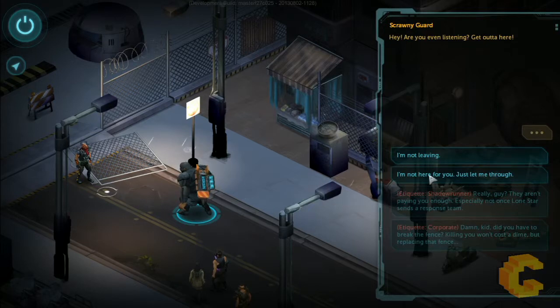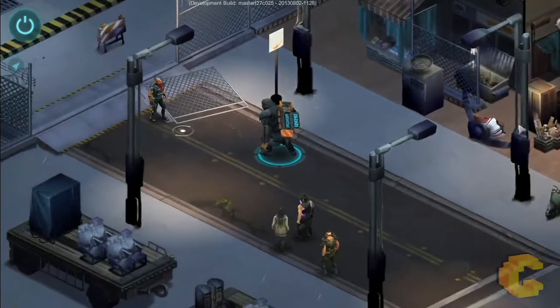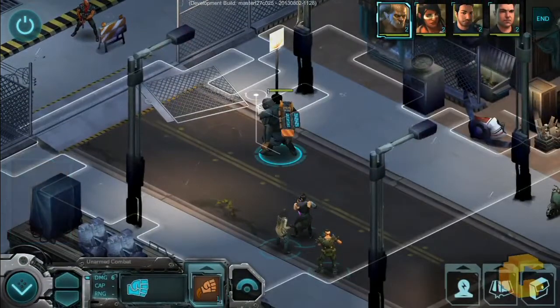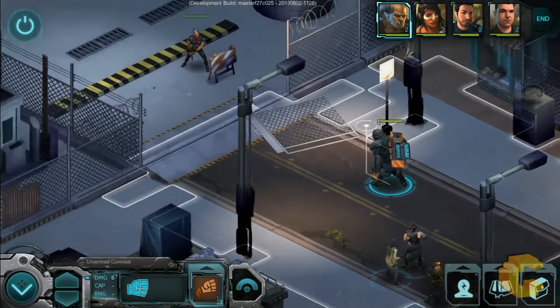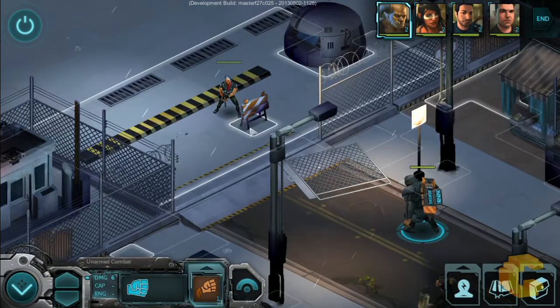I'm going to go with 'just let me through.' I'll leave the dialogue on screen for a bit so you can read the storyline, and then I'll move on. Alright, so he's going to go off to his friends — and now we're in combat mode. That was quick, didn't take too long. As you can see, he's hidden behind this barricade.